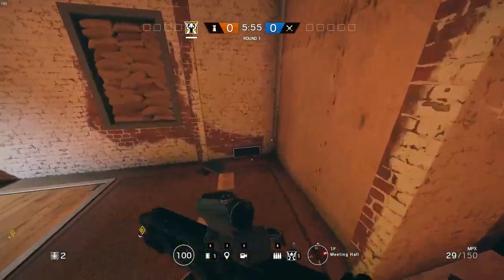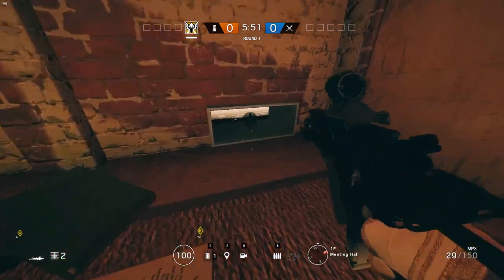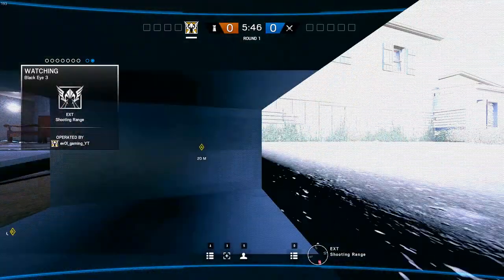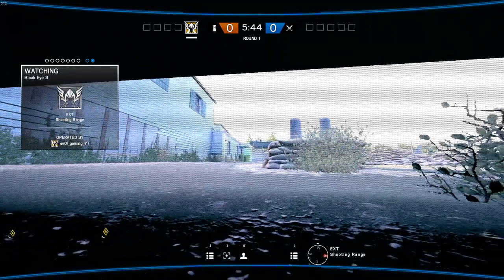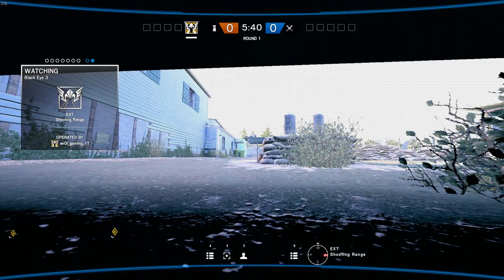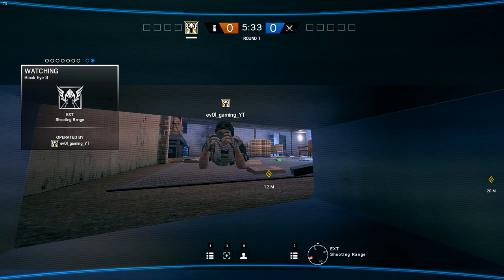He also threw one camera into the meeting room. The key here is not to get it too close to the room, because then it's too bright when you look outside. As you can see here, you have a very good view outside if they're trying to push you. You could also turn it the other way and see very good into the meeting room, to see if anybody is rotating through here.